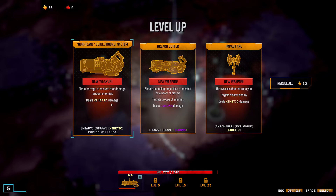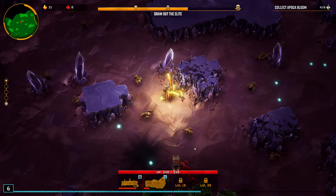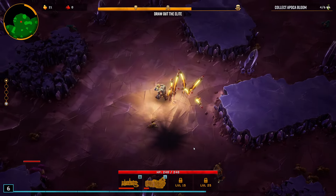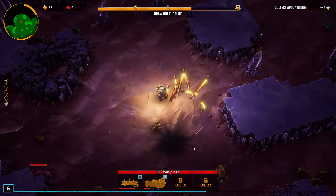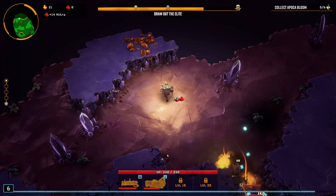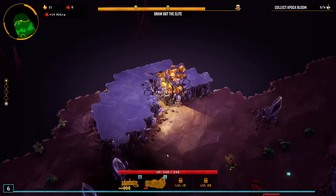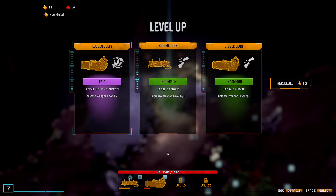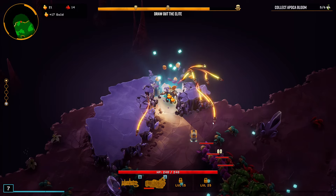Maybe the cryo grenade — it doesn't have a lot of tags but has some useful CC. Either that or the neurotoxin for the corrode debuff to increase damage taken. I'm looking to get a ton of reload speed and explosion radius on that so it just fires a ton of rockets that hit everything. Grab the reload speed, that's fantastic.